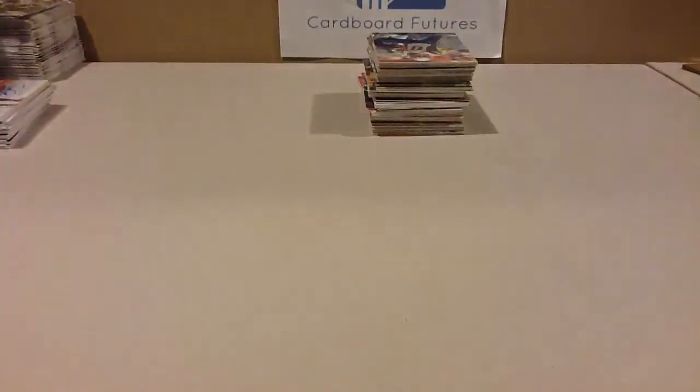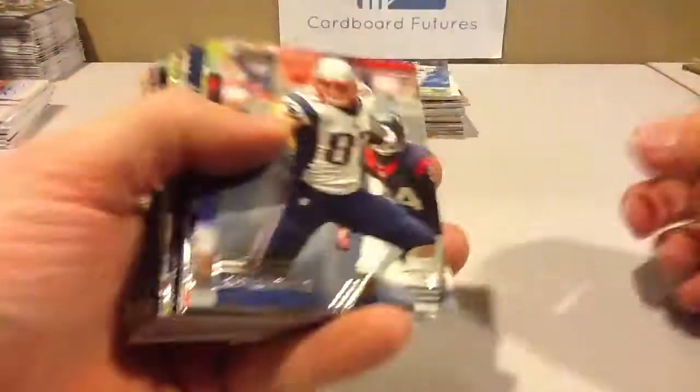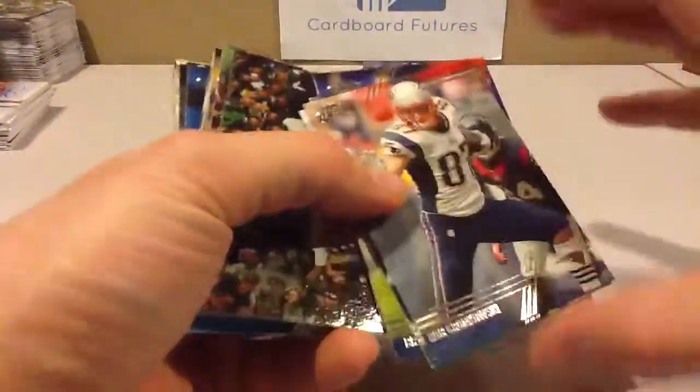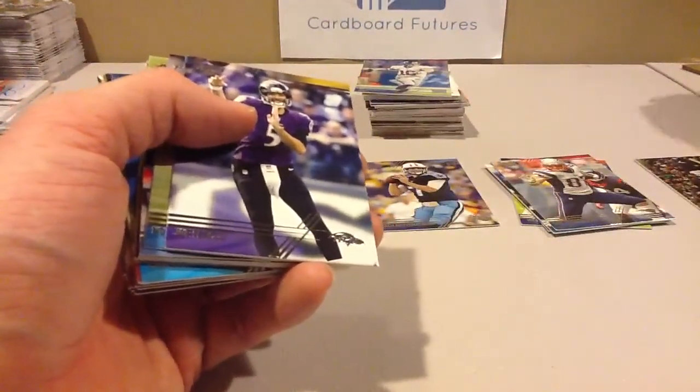Alright, let's sort them out. Let's get rid of the packs. Off we go with the base — base pile, insert pile, rookie pile, and a hits pile. I guess we'll do a recap of this box.